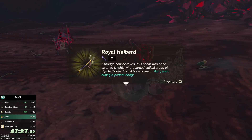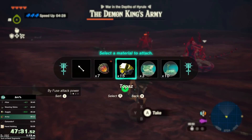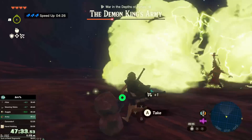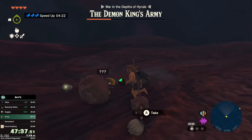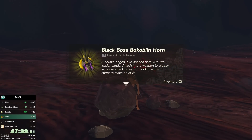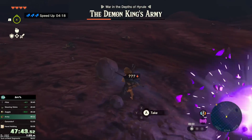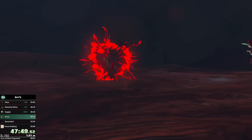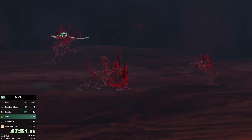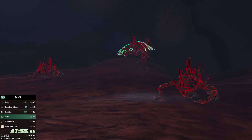Now the Lizalfos spawn in — this is a pretty annoying phase because they start running at you really quickly. At least the music here is great. I want to pick up a Royal Halberd — the Royal Halberd is one above where flurry rush attacks do double damage. It's not specifically written this way, but if you have a 60-damage halberd with a Royal Halberd fused, it will do 120 damage for flurry rush attacks. I use the black Bokoblin horn, fuse it to that halberd to make the Ganon fight easier. That's the Lizalfos phase — went pretty well.